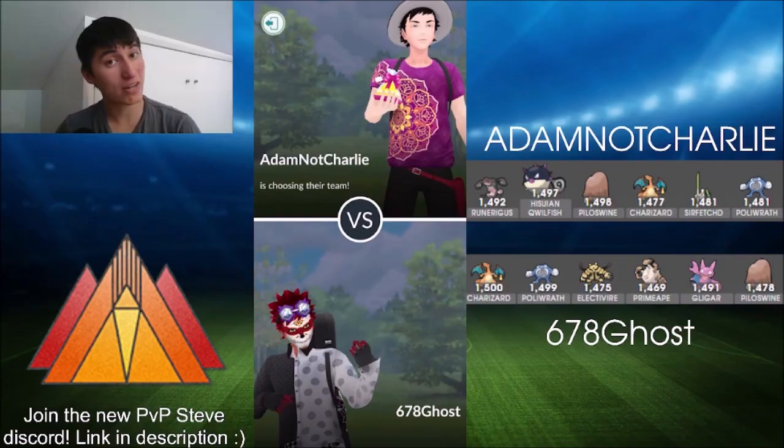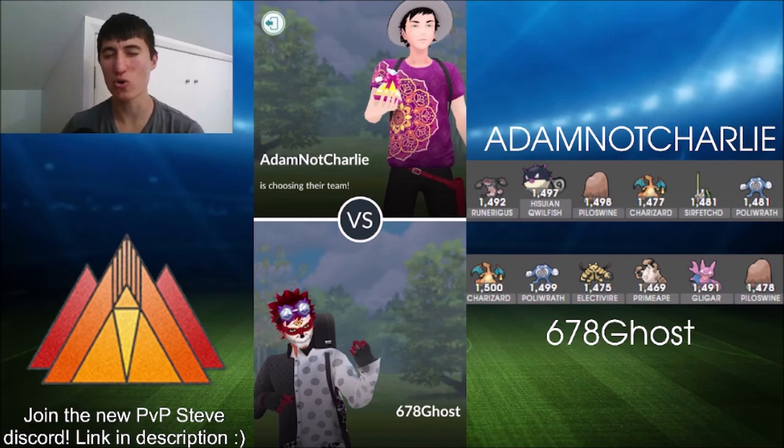He's got Electivire as well — not running Wild Charge, but running Thunder Punch and Ice Punch. No debuffs there; he's got enough debuffs on the Charizard. Thunder Punch and Ice Punch give you enough coverage to be a bit of a core breaker, do a good job against Flyers, and Thunder Punch is useful against things like Poliwrath. We'll definitely see at least one Electivire in the battles.